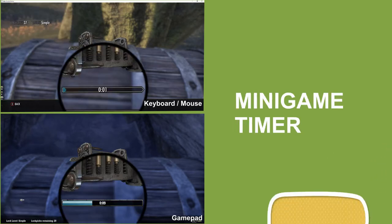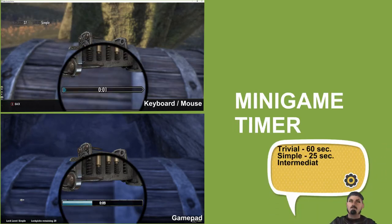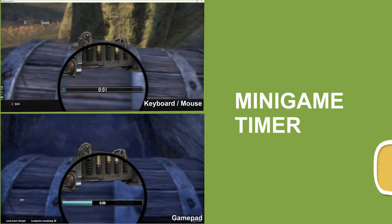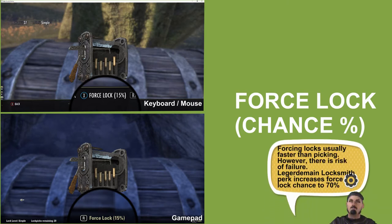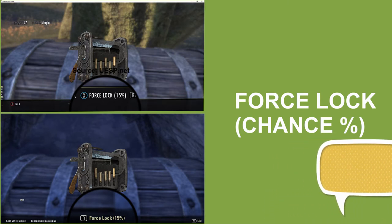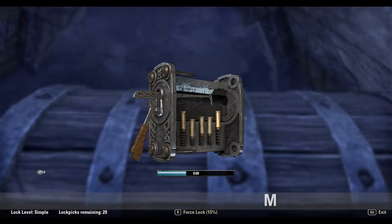The lockpicking minigame is a timed challenge. The time limit will be based on the difficulty of the lock. If you don't want to pick the lock, you can try to force it. Your chance of being successful is shown, and you can improve your chances by investing in the locksmith skill. This passive is found in the Legerdemain skill line.